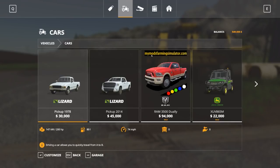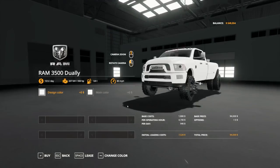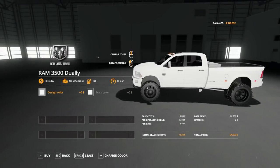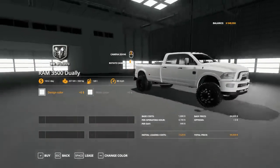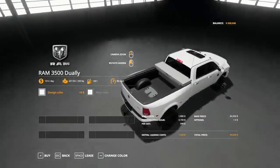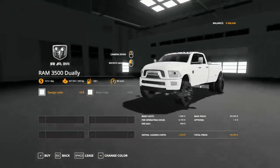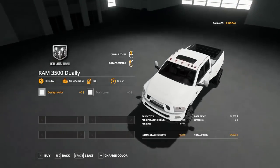This truck is from myfarmingsimulator.com — the squad got it and sent it to me. I can't share it yet, but when I can, everybody will know. This is the RAM 3500 Cummins dually — it's got spikes on the tires. It's everything you want; I think it's the best truck mod I've seen right now. I know Rambo145 has one he hasn't released yet, but I think this one is better — it's perfect.